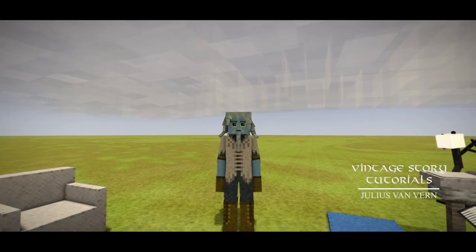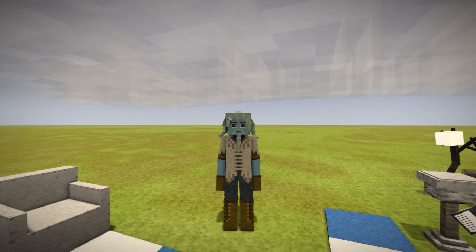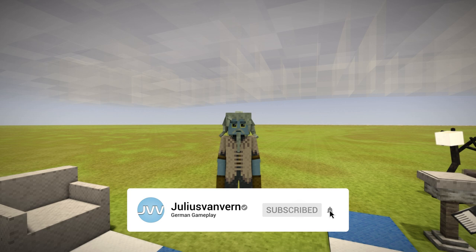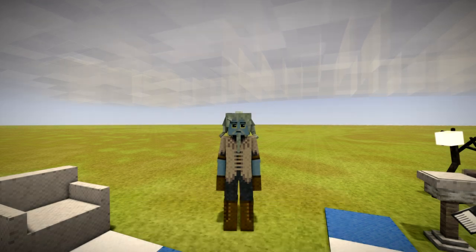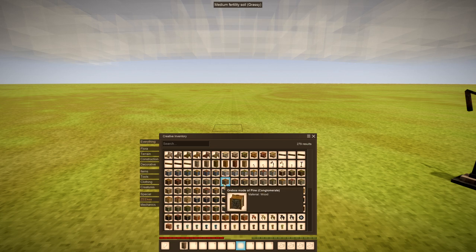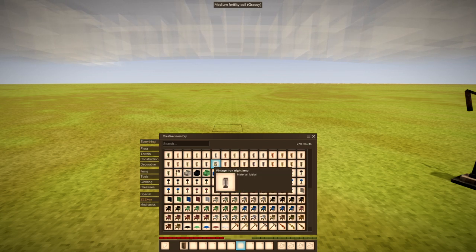Hello everyone and welcome to another mod presentation. Today I present you the Zikeia mod. This one adds more furniture and light sources to the game, and a few other things I look at now. The mod combines all the new elements into one category. You can find this category in the creative menu, and all new elements are usually available in different colors.